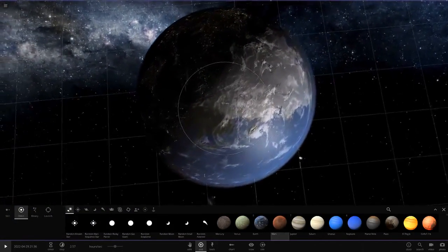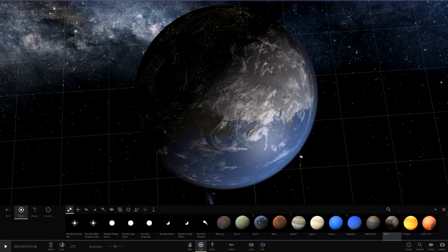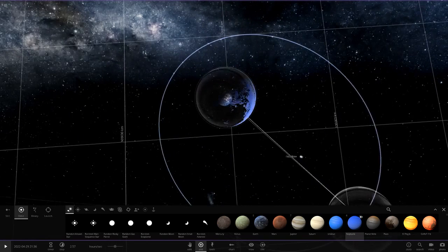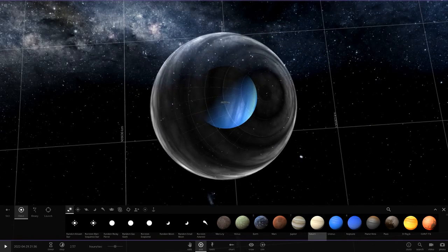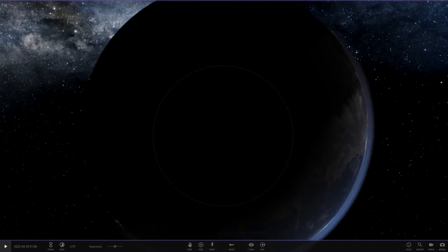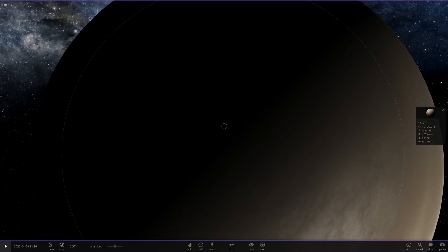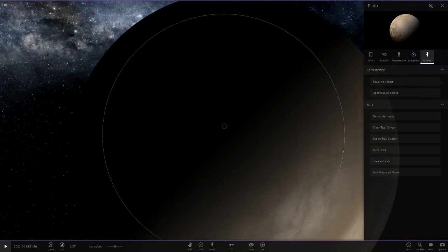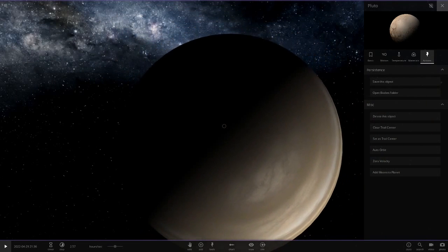We're going to need to put Mars, Pluto, Neptune, Uranus, Saturn, and Jupiter in the simulation, then add moons to all of them. So we'll go in here and find Pluto — there it is — and go to add moons to planet. Now we should have Charon in there somewhere.